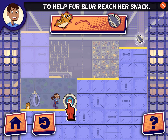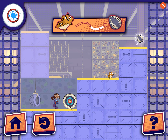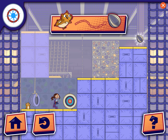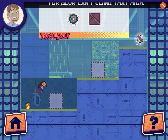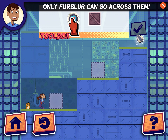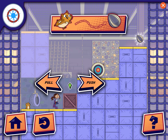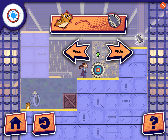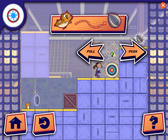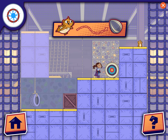Push and pull the objects to help Fur Blur reach her snack. Fur Blur can't climb that high, how can you help her? Round objects aren't stable, only Fur Blur can go across them. Maybe… this will work! Way to go! Muy bien!